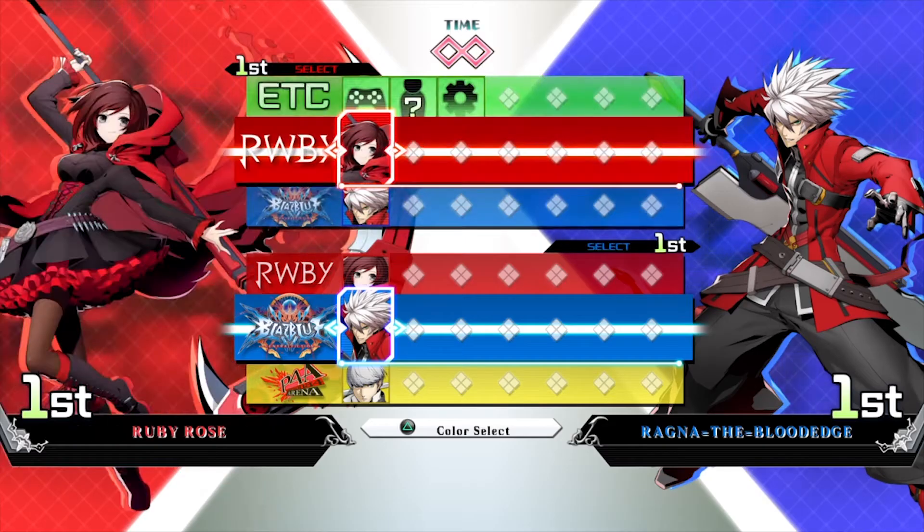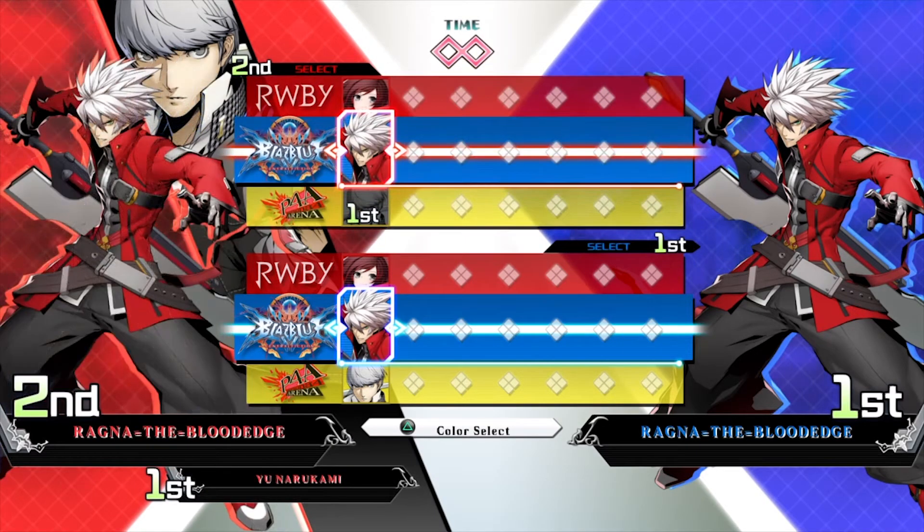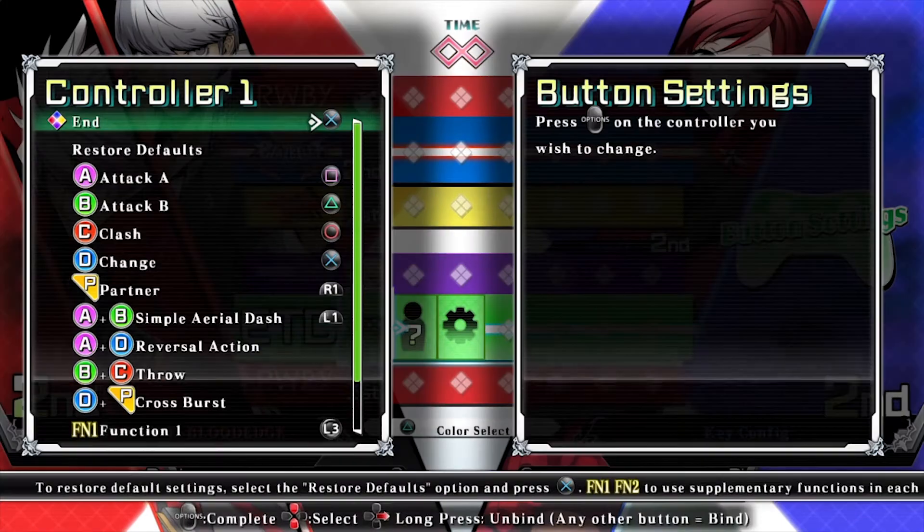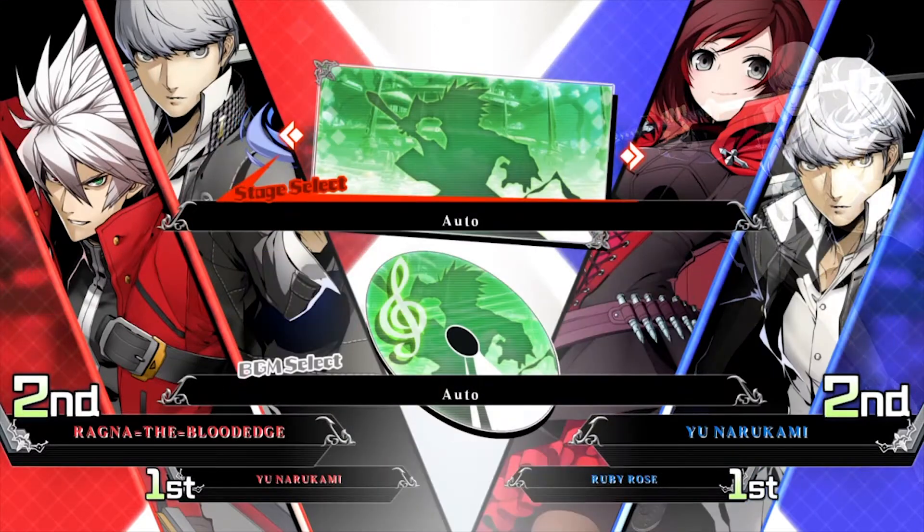Too bad the roster of this game is awful. Like, Blake and Yang are DLC characters. Canji is a DLC character. What is this?